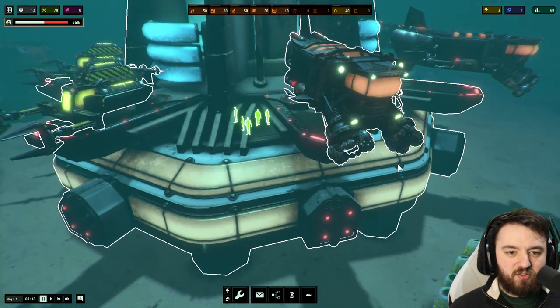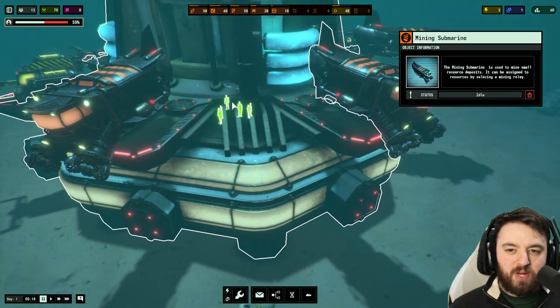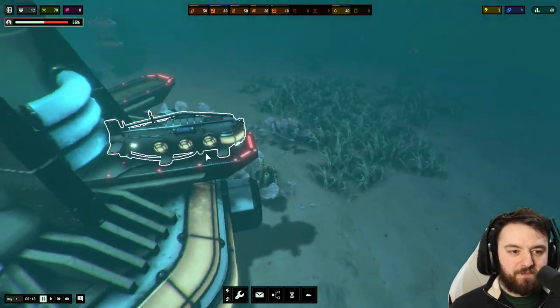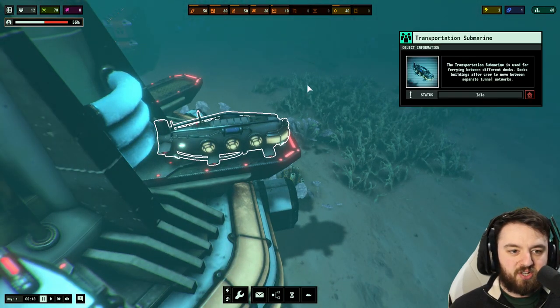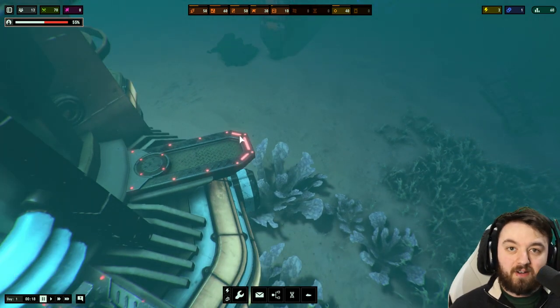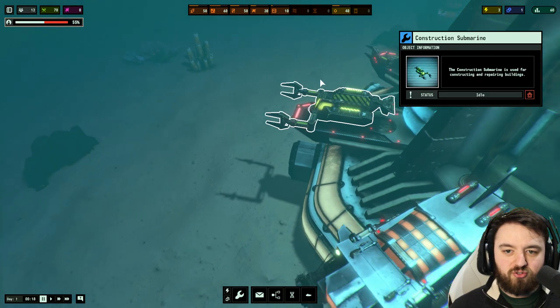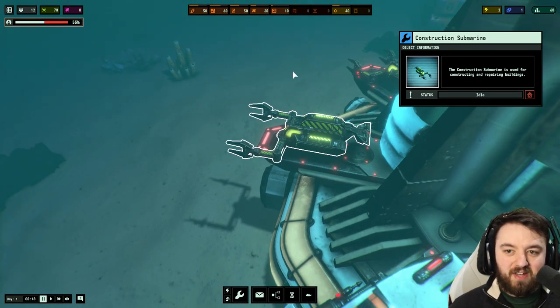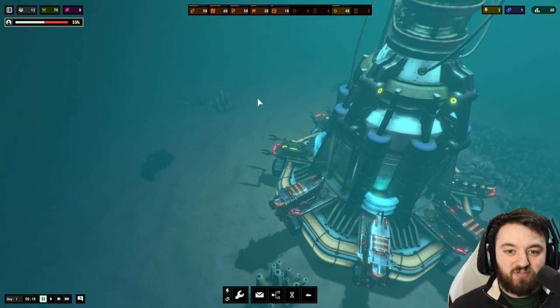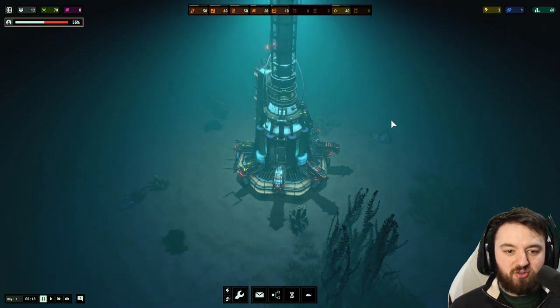First thing I want to show you is the subs. We have several subs around our hub here — three mining subs that are just really cool looking. At the back here we've got a transportation sub, a missing sub that we will be adding later on in the tutorial, and at the other side we have our two construction submarines. I think this game is just visually beautiful, and there is so much more to be discovered here.